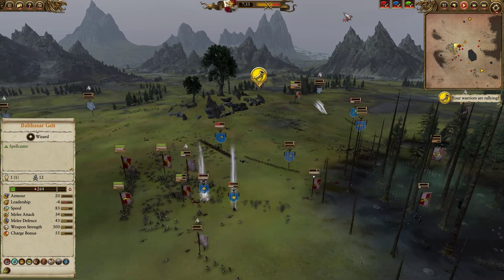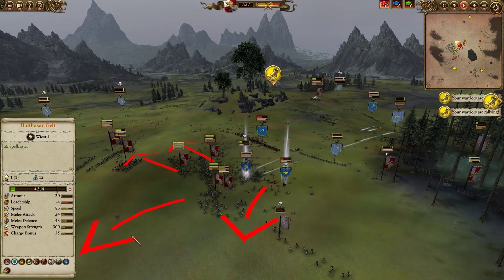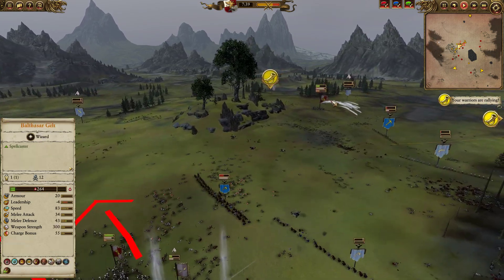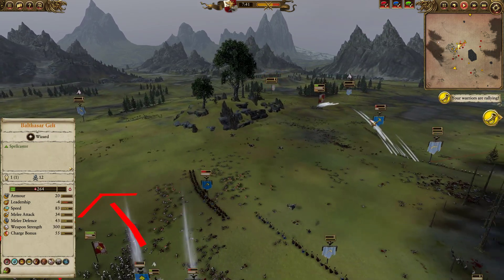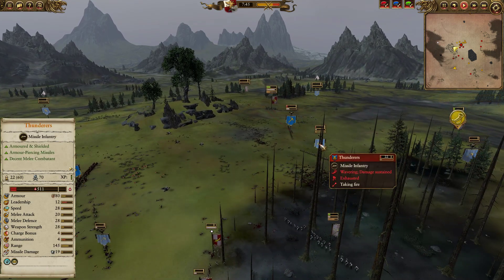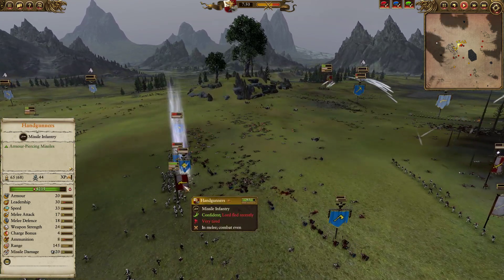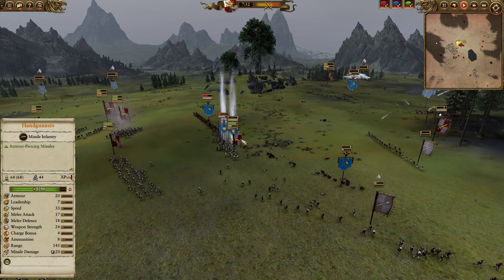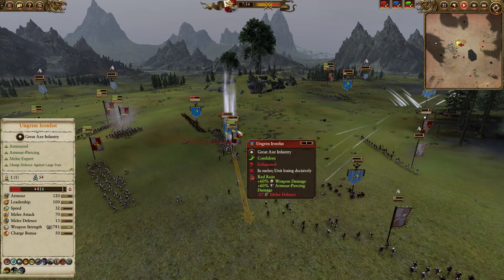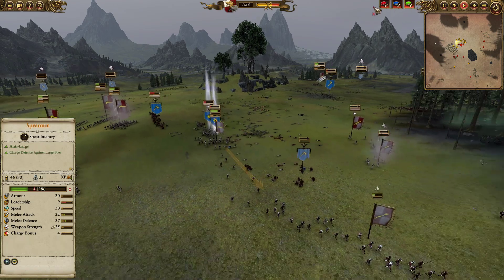My opponent is trying to push in, but life is looking bad for him. I still have a unit of Greatswords with 24 models, Spearmen in the back with 21, and my Captains are dead but who cares. These Greatswords are going to commit in on the Runesmith, and the crossfire is just pouring in. Keep in mind these crossbows still have 9 ammo and the guns have 10. My opponent is down to his last legs — a handful of Thunderers and a tiny handful of Dwarf Warriors. Sigmar Suns are down to 3 models just pursuing as best they can. Ungrim and the Runesmith are trying to get into the fray.